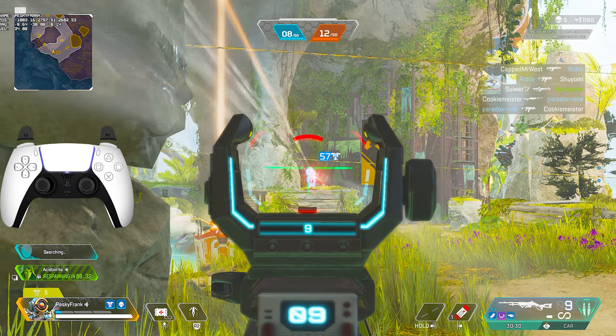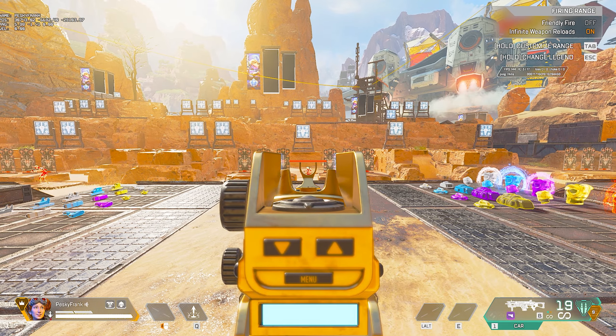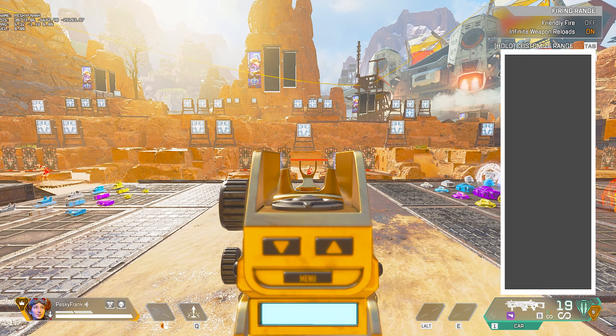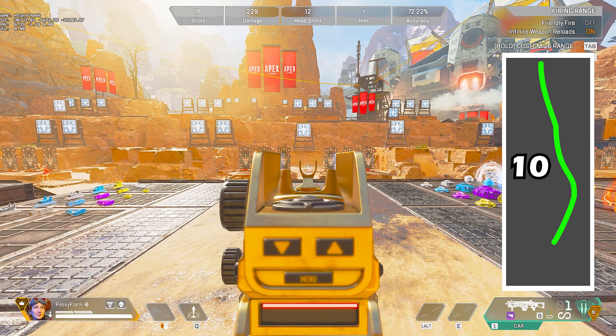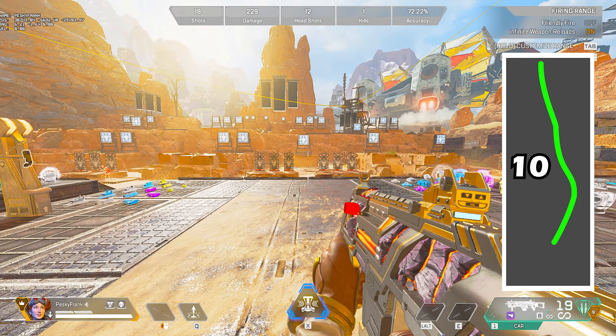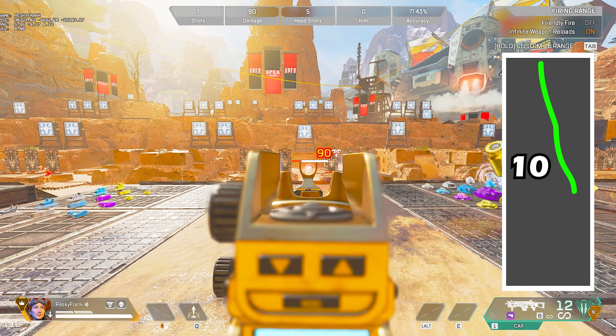Here's my practice routine that I do every day to warm up and master the CAR's recoil. Stand in the range with no mag and no sight, just a purple stock, and set the bots on standstill with red armor. Shoot only 10 bullets while pulling down into the right with your mouse or right thumbstick. Make sure you're only shooting 10 shots to get comfortable with the CAR's rate of fire and build muscle memory for the first shape.